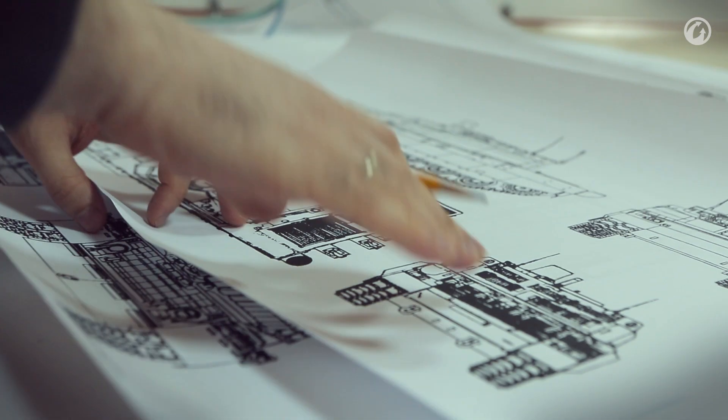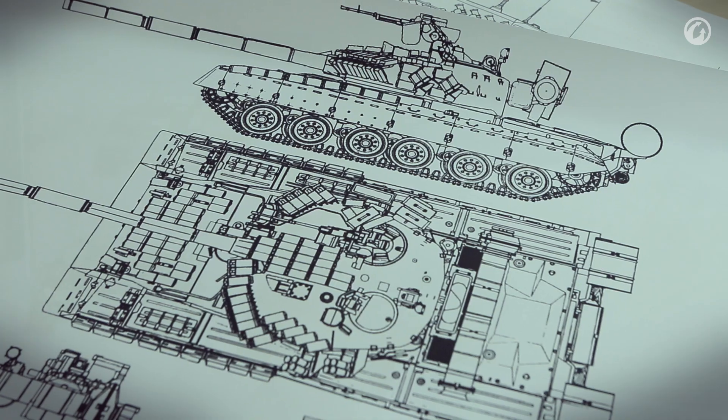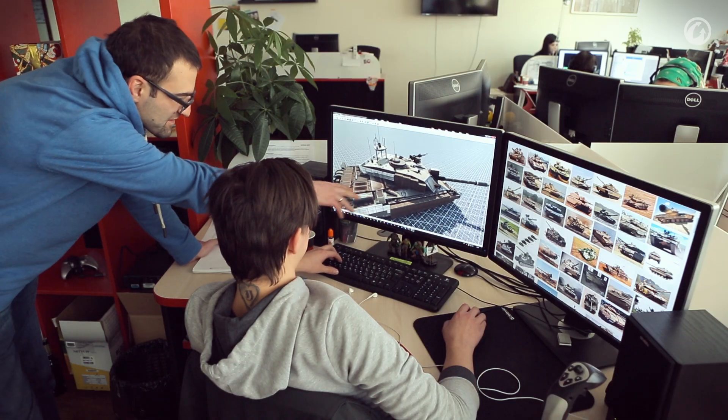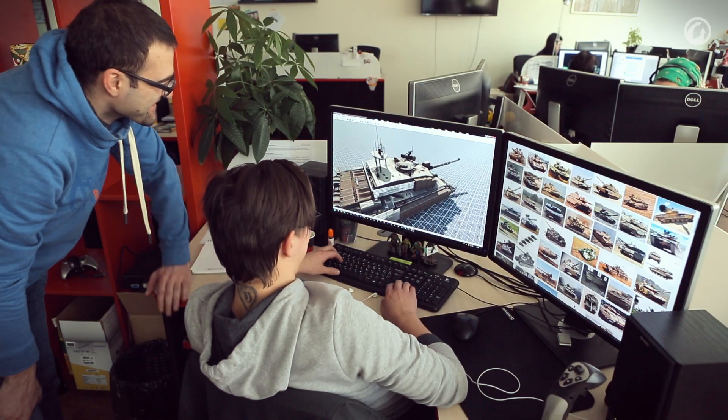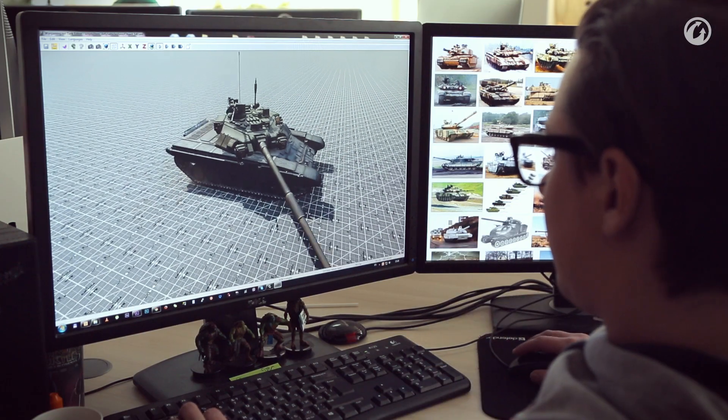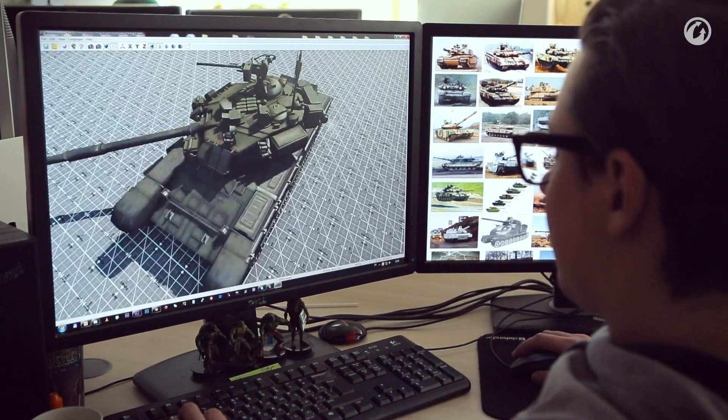Apart from the modern weapon systems, we'll need to work really hard on another essential element of every tank — the armor. Modern tanks have active armor; it can have multiple layers. And now we're working to implement this technology into our game. We are sure that the battles of Tiers XII through XIII will be a very significant and interesting change for our players.